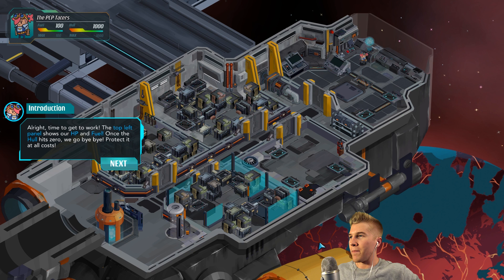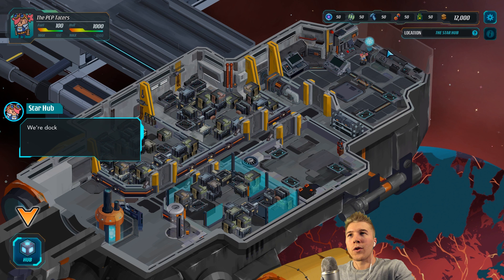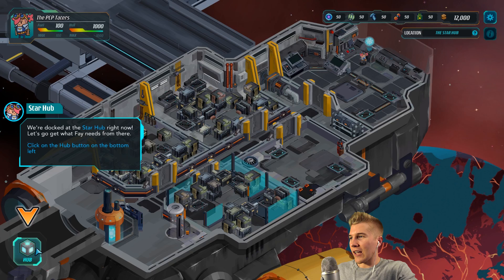Here's kind of an introduction to our ship management. The top left panel shows our HP and fuel. Once the hull hits zero, we go bye-bye — so we're dead. Protect it at all costs. The panel on the right shows resources and starch — it reminds us how poor we are. Fantastic. I guess we're poor, but it's not too bad.